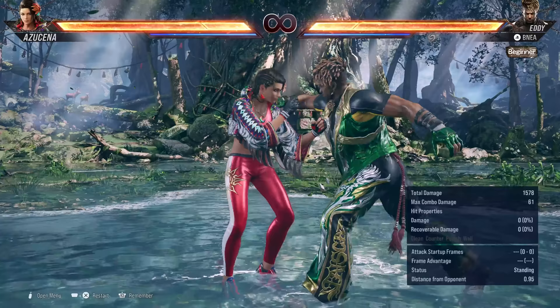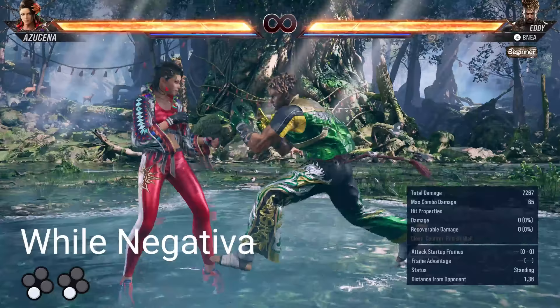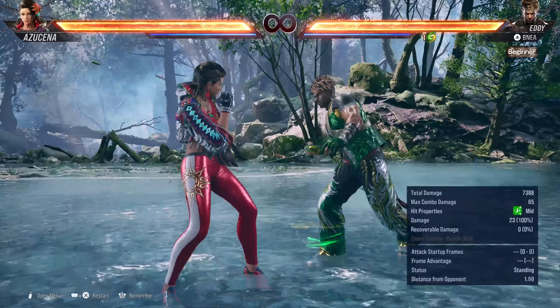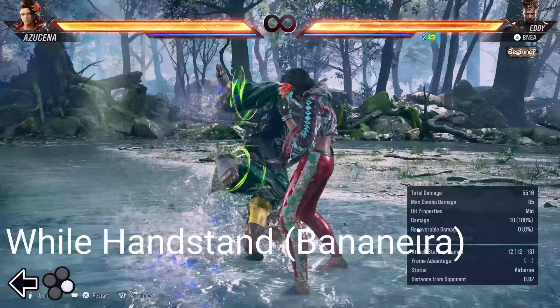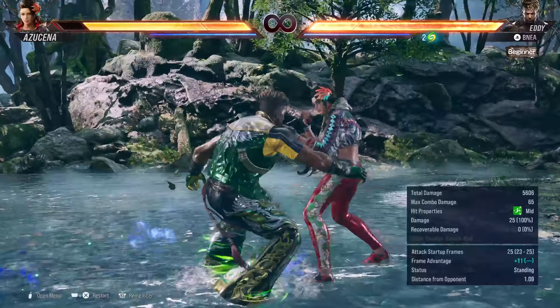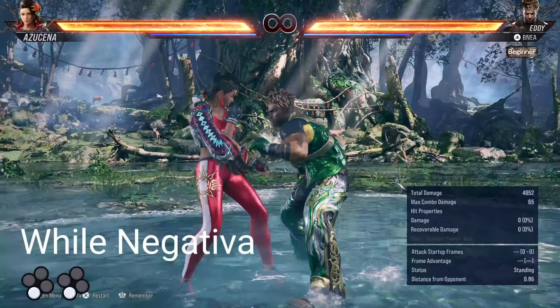Now let's talk in more detail about Eddie's stances and his Madinga counter. Eddie has 3 moves that give him a Madinga charge: handstand 2-3, negativa 3-3, and down back 4-4. He can hold up to 2 charges, and having 2 charges adds extra properties to some of his moves — like giving them a knockdown, more frame advantage on hit, or more damage. Even just 1 charge is enough to give him access to mixups in his handstand stance. With 1 charge of Madinga from handstand, Eddie can do back 4, which is a mid that's plus 6 on block and can transition into negativa by holding down. He also has 3-4, which is a bit faster at 21 frames, hits low, and leaves him at plus 4 on hit. The low is punishable on block and the mid is sidestepable, so there's counterplay to each, but it has to be a hard call-out. At level 2, both these moves will knock down.